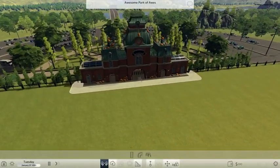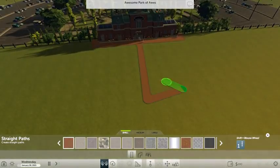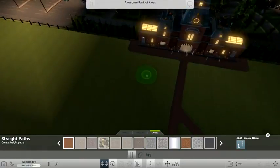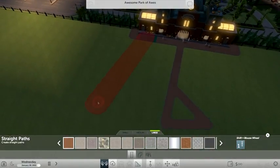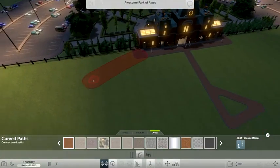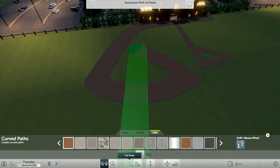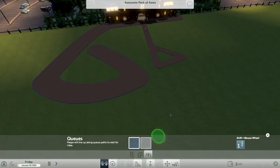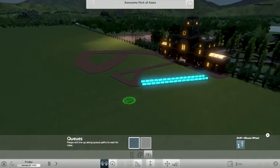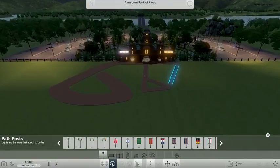So first things first, let's look at paths. You have straight paths — pretty much standard, straightforward straight paths. See what I did there? You can also change the size to medium and large, which I didn't realize during the live streams you could actually do. Curved paths are pretty much the same thing, except they're curves. Queue lines are queue lines — look at that. Oh, it glows in the dark, I did not know that. Also for scenery, there actually is a lot of scenery, surprisingly, in the game right now.